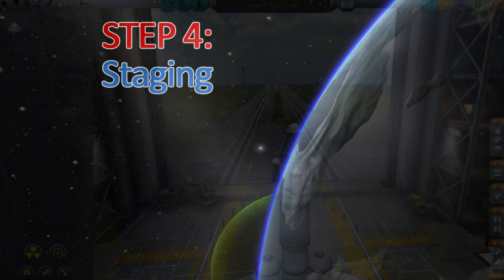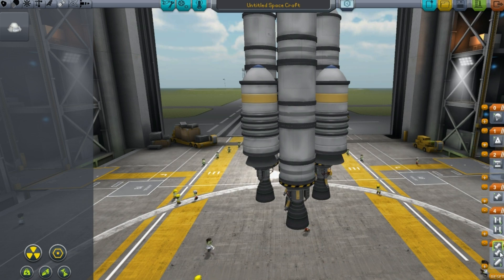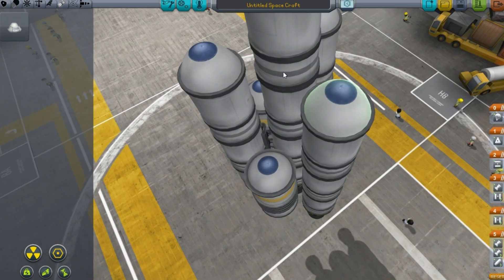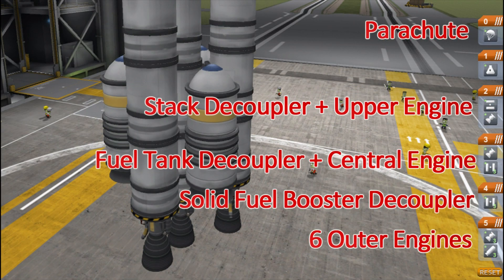Step 4: staging. In the staging panel on the right-hand side, we make sure that the parachute activates last, with the stacked decoupler coming just before that. We make sure that the 3 radial decouplers for the solid fuel engines are placed in the stage before the 3 for the fuel tanks. We want all 6 outer engines to activate on the first stage, and the centre engine to activate once the last set of decouplers has been activated. One mistake in this video is that I forgot to move the top engine up to activate with the stacked decoupler, but it ends up not making too much of a difference. Your end product should look something like this.